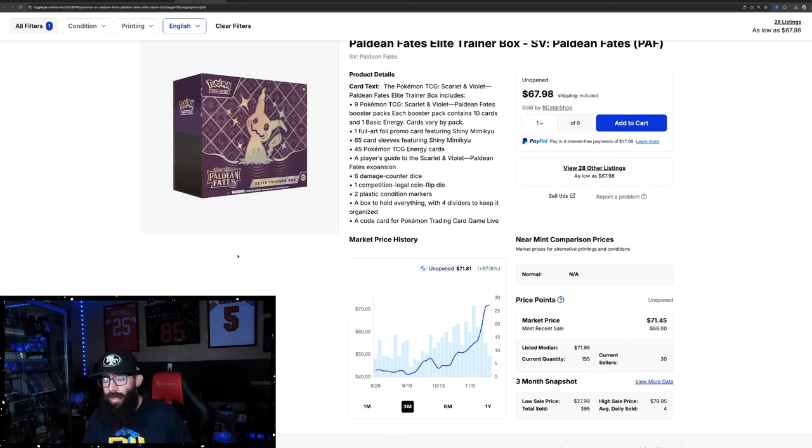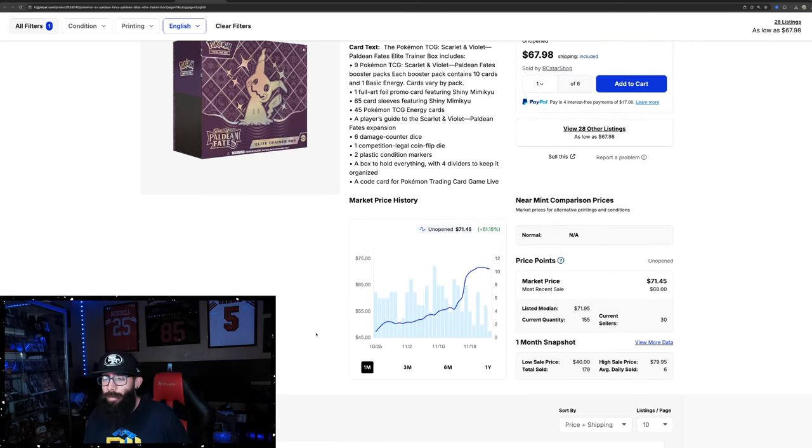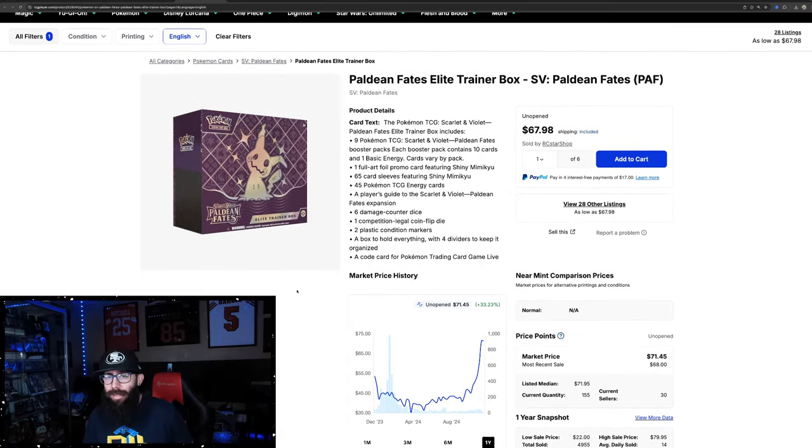The regular Elite Trainer Box has pretty massive gains just in the last three months. It went from a low of about $41 up to $71, so that's pretty big gains. The one-month chart shows 51% growth. Zooming out to the one year, it's definitely at its one-year high — it was at $53 back last year. Massive gains; most sales happened right here this week at around $43. The more expensive it is, the less sales we're seeing on this PC ETB.